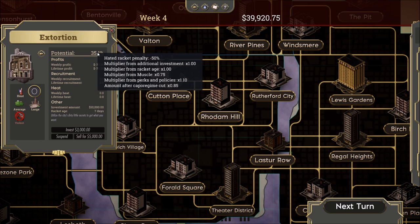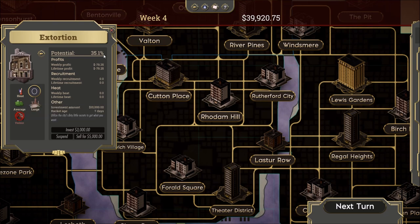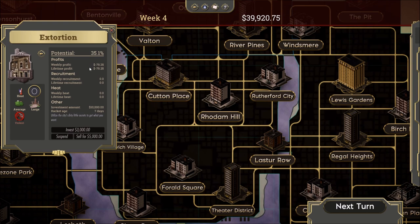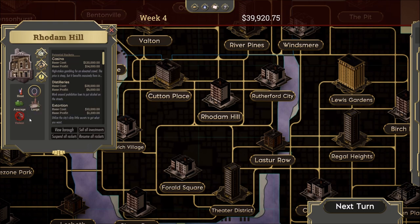The rest of the multipliers are set by various other things within the game. For this video we're concerned about the penalties and bonuses we can get from rackets in certain neighborhoods. We definitely don't want to be involved in any violent rackets here because it will crush our profits — in fact, we are taking a small loss. So I'm going to go ahead and sell this one, and I'll know for the future not to put any violent rackets in this particular neighborhood.